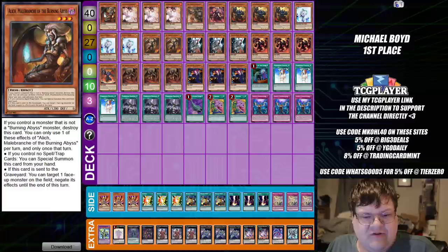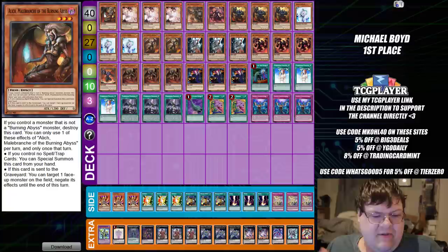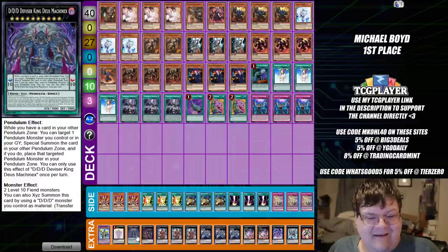Burning Abyss — I think we're mostly used to seeing the trap version of this deck, where you basically just set all the traps in the world and use your Dantes. It's basically your little floating gimmick, all things considered. I haven't really seen much consideration to go back to like the more standardized version.